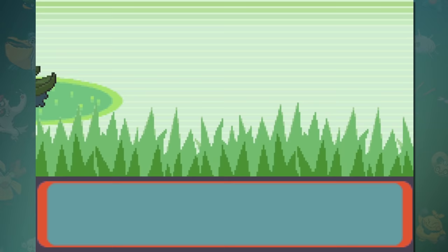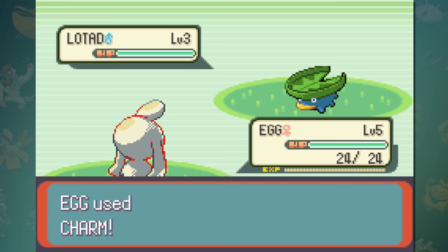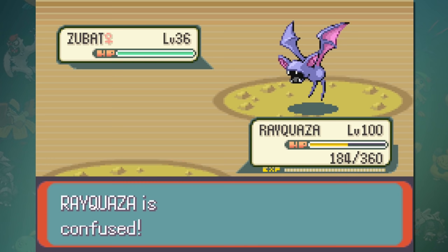Another strange thing you can do with the Pomeg glitch is that if you only have an egg as the only alive Pokemon in your party, you can go into battles and teach your Pokemon how to battle before it's even born. The egg will have the same stats and moves it would have when it actually hatches, and believe it or not, it can actually earn experience. If you get an egg with a Pokemon at a low enough level, you can evolve the Pokemon before it even hatches. Everything resets back to normal once the egg finally hatches, but if you do evolve it while it's an egg, it will hatch as that evolved Pokemon.